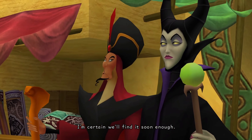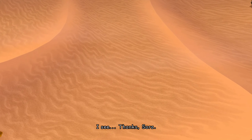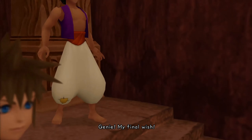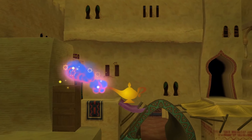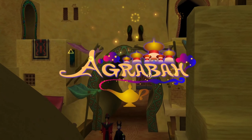A city surrounded by desert — streets ranging from bazaars to slums stretch out below the grand palace. Outside the city, the Cave of Wonders, where treasures lie and the ruins of ancient civilizations can be found in the desert. This is the Kingdom Hearts World Tour series.